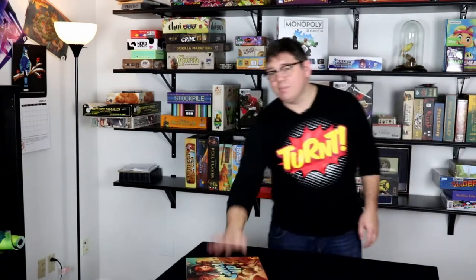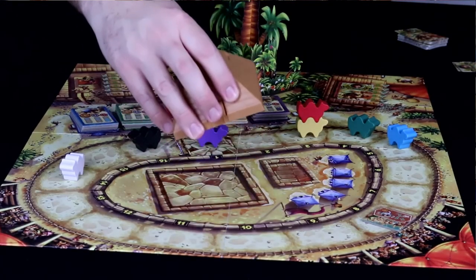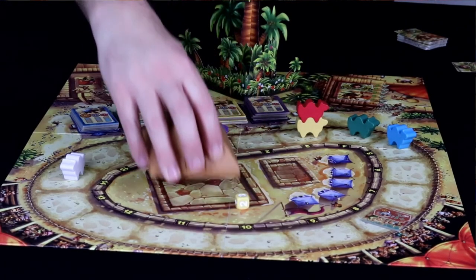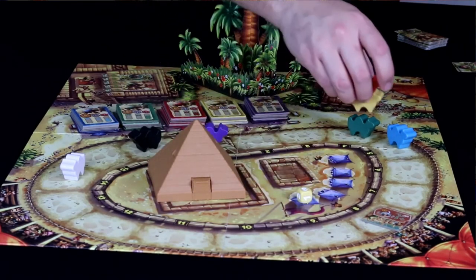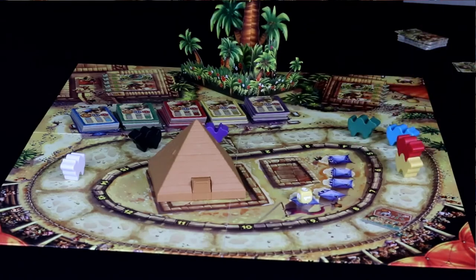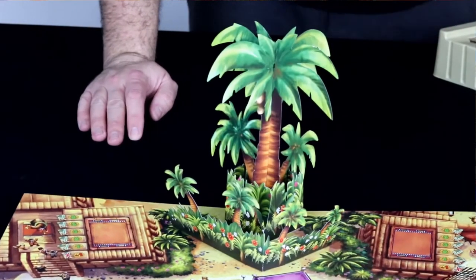Camel Up is absolutely a table slapper and has been for a long time. There's a new edition that makes it even more of one, with upgraded components and a pop-up on the board. You sit there and try to figure out which camel is going to come in first, last, or which will be ahead during a round. It's hectic, crazy, fun, quick, and easy to understand once you set it up.